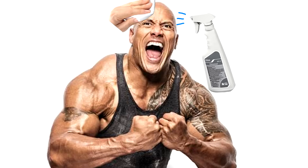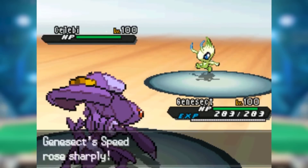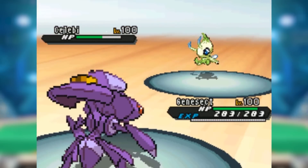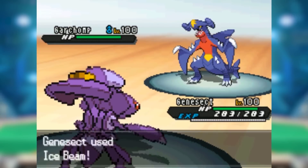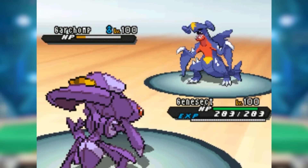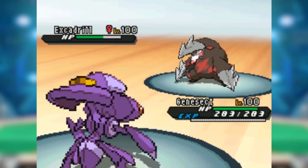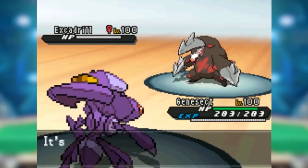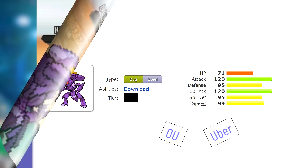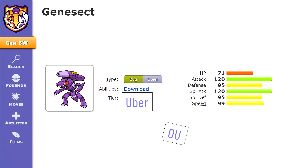Then the Rock Polish set came around, and that was the end of out-speeding or playing around Genesect. With the million switches it forced, as well as its solid defensive typing and natural bulk, Genesect was able to easily find a free turn to Rock Polish and shrug off desperation priority moves in equal measure. It blasted through the entire metagame with such unstoppable force that even the staunchest proponents of its non-brokenness were forced to reconsider their stance. Any one of those sets would have made Genesect too much to deal with, but the fact that it could do all of them? Yikes. It took several months, but eventually, through great effort, persistence, and exasperating arguments, the player base managed to rid the OU tier of Genesect.